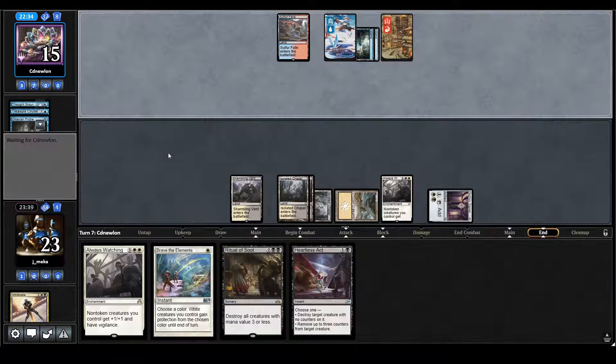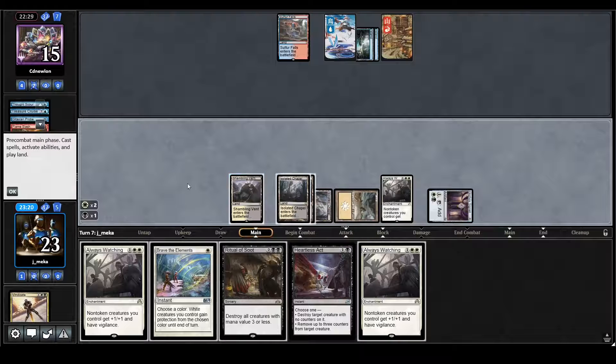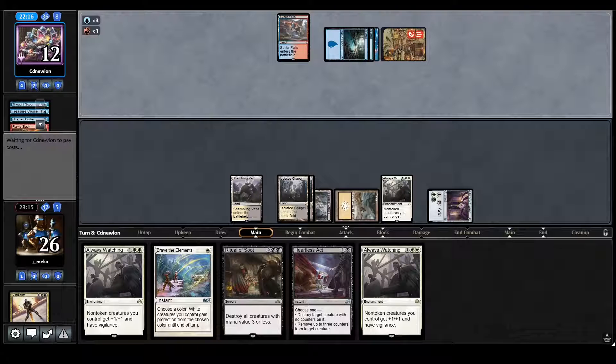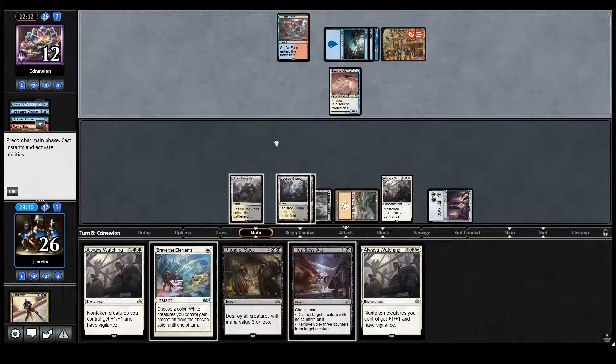I think I'm just going to keep attacking with the Shambling Vent — I think it's the best thing, it just helps me keep some pressure. My hand seems really bad — I've drawn the fourth Always Watching. I'm going to keep attacking. I think it's the best route to victory here instead of just playing things at random. Swans — maybe they are a Swans combo deck. So maybe the Heartless Act is good. Lightning Storm is an instant.